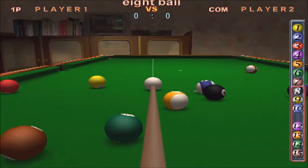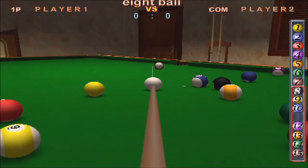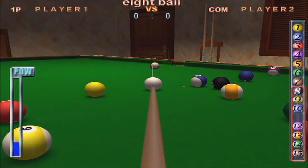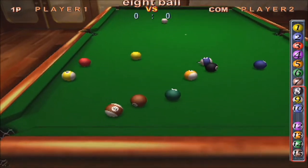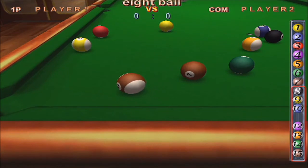God dang it. I see no option for swivel or slide or anything like that of the sort. At least the balls move pretty interestingly, but the physics are not right.